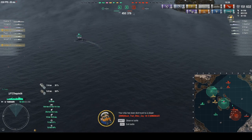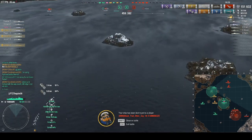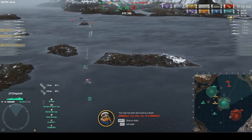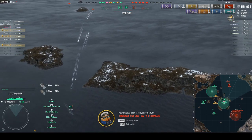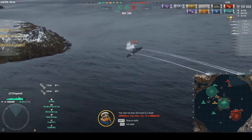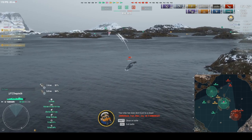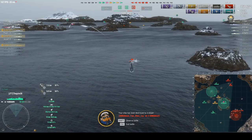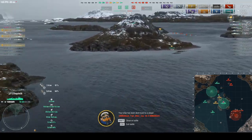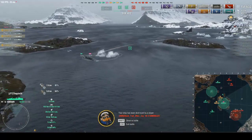All their DDs — the Humphrey, Shima, and Halland — are in the south; there's nothing they can do. If the Shima and Halland kill the Edgar we basically win, since the Yamagiri can outspot and torp the carrier. Their Louisiana and Moscow should have worked together and pushed — the Edgar would have died much sooner and they could have taken the cap more easily. But I pushed, stopped the cap, killed two ships, and ended up with 152,000 damage.